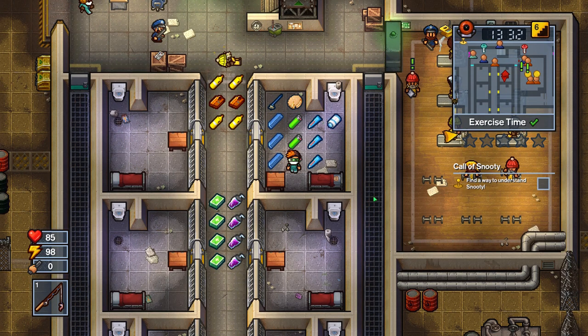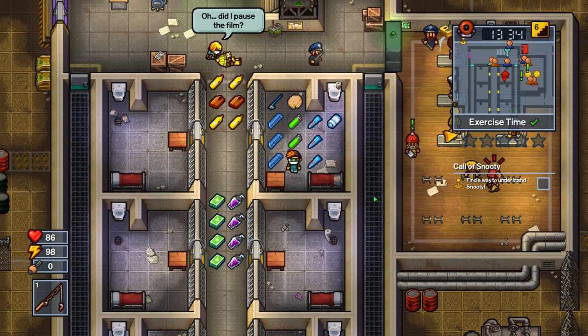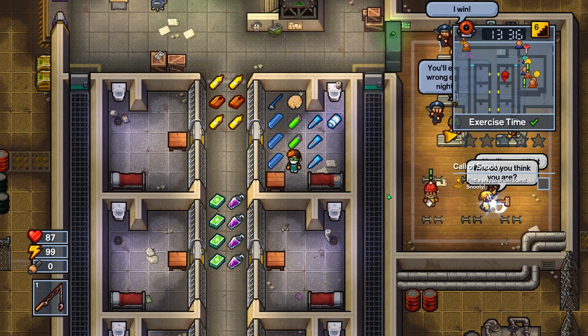Hello everyone, welcome back to another Gurumat Guides. We're on HMP Offshore, and we're going to be doing the Swimming with Dolphins Escape.